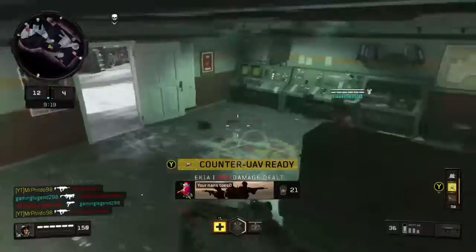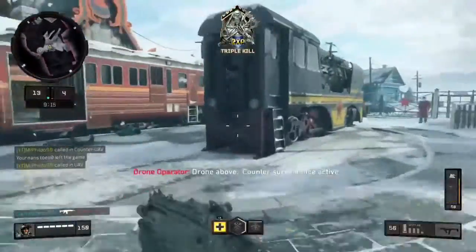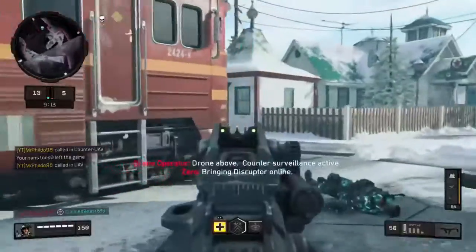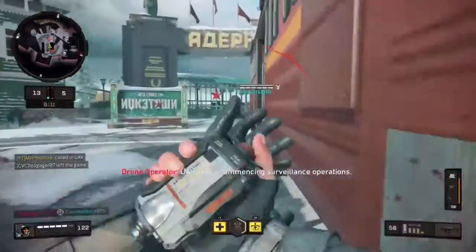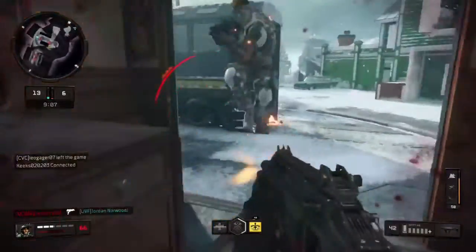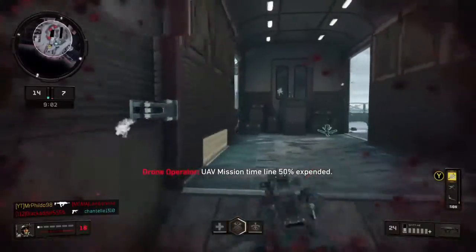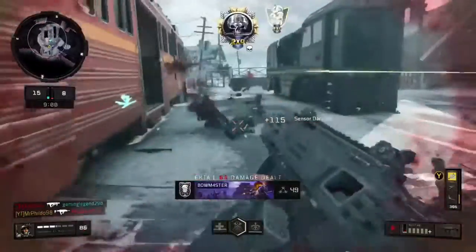Today's video is just going to be on the Spitfire itself because this gun absolutely shreds. This would be the best time to actually use it. I'm sure the double XP ends on the 1st of January, so if you're looking to actually rank this thing up, or you maybe have a prestige token, you're going to absolutely fly through with XP on this. This would be the gun to use — it absolutely melts.